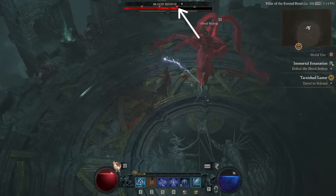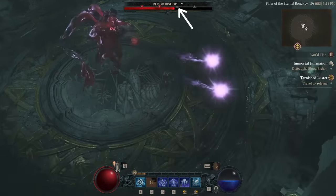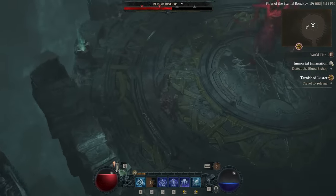It's worth mentioning that the red diamonds across the boss's health bar indicate when the boss will drop health potions for you. Use this info to inform just how aggressive you want to be in a boss fight.